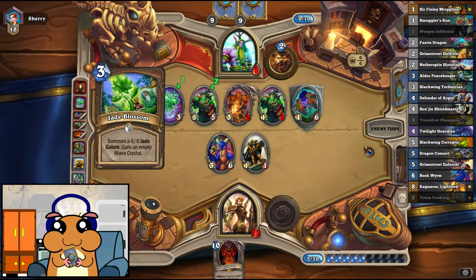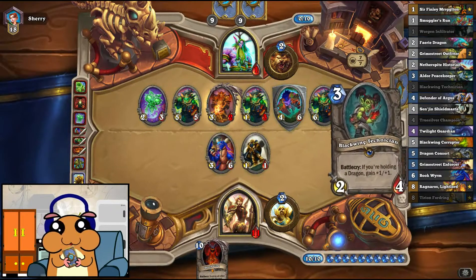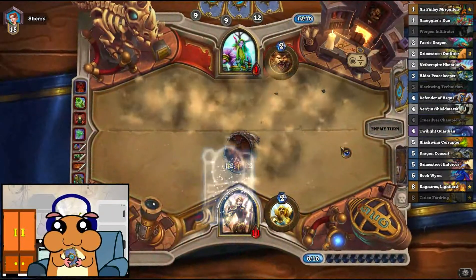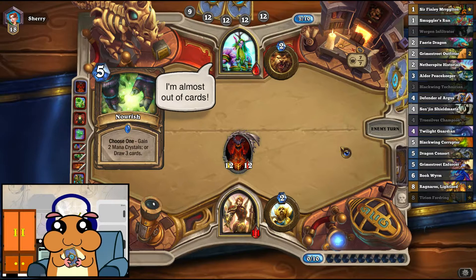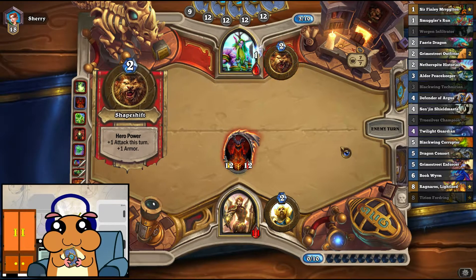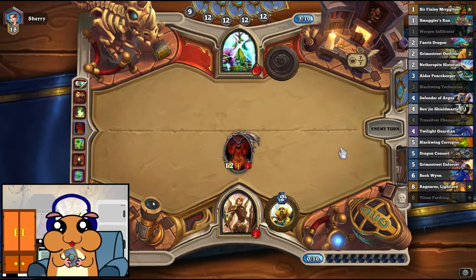Innervates into Jade Blossom — of course. And here's where the Deathwing is gonna be real awesome. Oh my god, so many tokens! Well, he already used both his Innervates, so he can't get the 5-10 taunt anymore. And... is that a win? That's a win! Oh my god, so awesome!